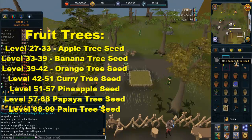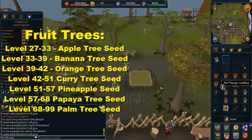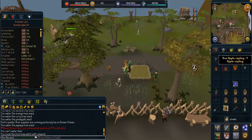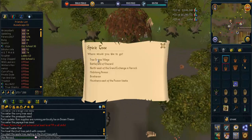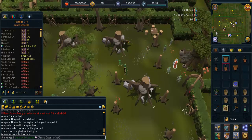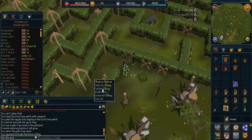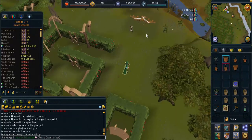Next up is fruit trees, which have a similar process to tree patches. Buy or obtain the seed, add it to a plant pot, water it to get a sapling, then plant the sapling in the patch. There are six fruit tree patches around RuneScape: one in the Tree Gnome Stronghold, one in Catherby, one in Gnome Village, one in Brunhaven, one in Lletya which requires Mourning's End Part 1, and one in Herblore Habitat obtained with a juju spirit bag or witch doctor's mask.